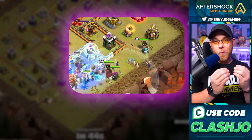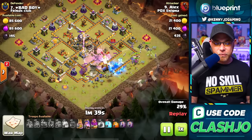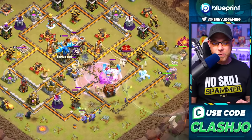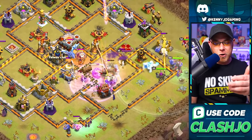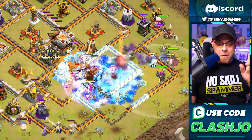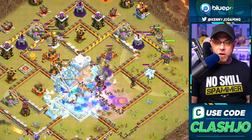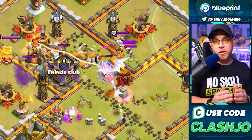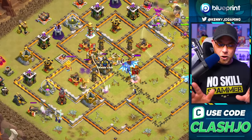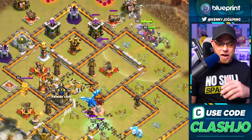The king, queen, and warden just walk on the outside - this is bad because he doesn't have the warden's protection as troops go inside the base. He drops a rage spell for the ice golems and bowlers, and they clear out the archer queen, take on the eagle artillery, and find the tornado trap. There are defensive troops on the balloon and the electro dragon, but the warden, queen, and king are on the outside, which could be a problem.